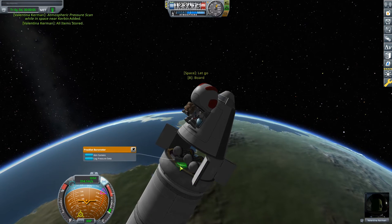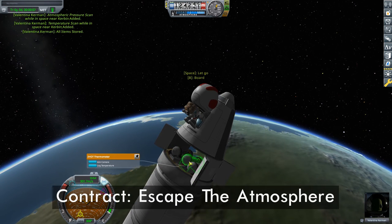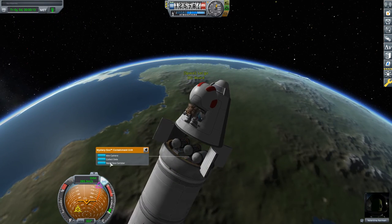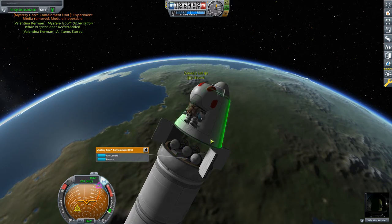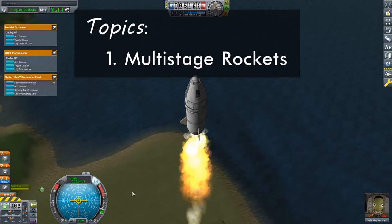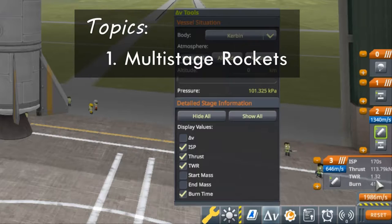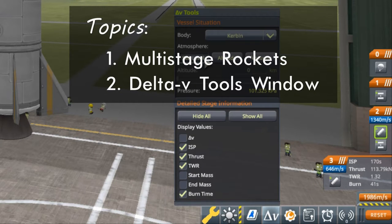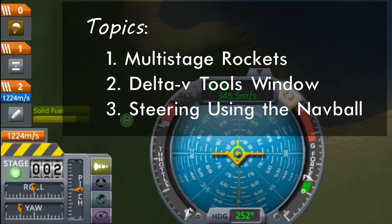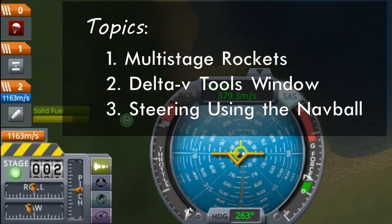In this third episode we will be getting into space with the contract 'Escape the Atmosphere', but as we'll soon discover, getting into space and staying in space are two very different things. This mission will have us building our first multi-stage rocket. One of those ideas will have us taking a close look at the Delta-V tools window, which will help us predict the behavior of our rocket regardless of its altitude. Finally, we'll be looking at steering your vessel using the nav ball rather than the camera view, a habit you will need to form for consistent flying.